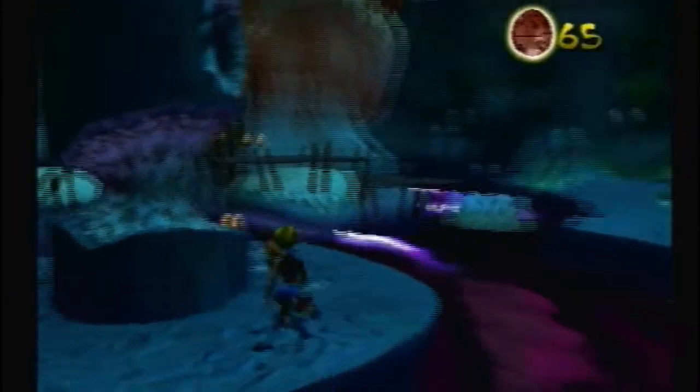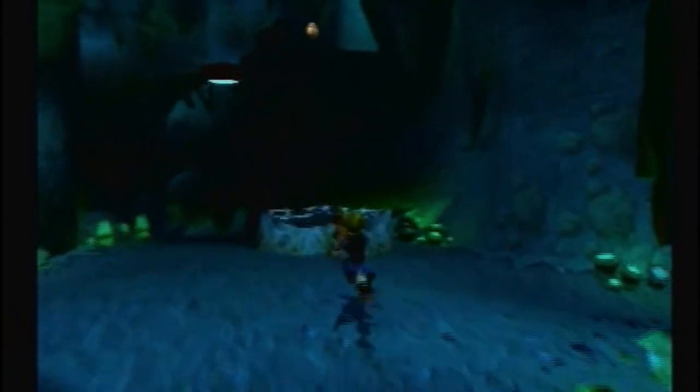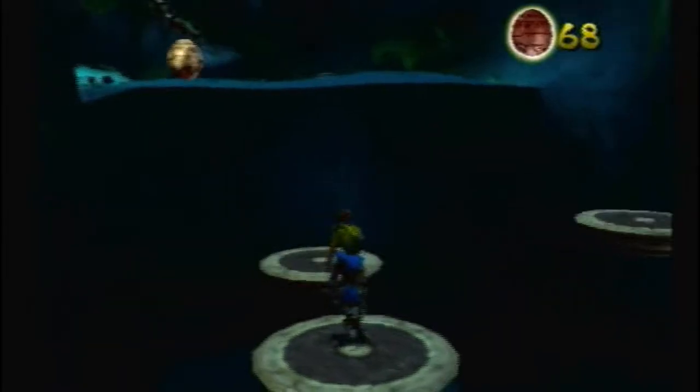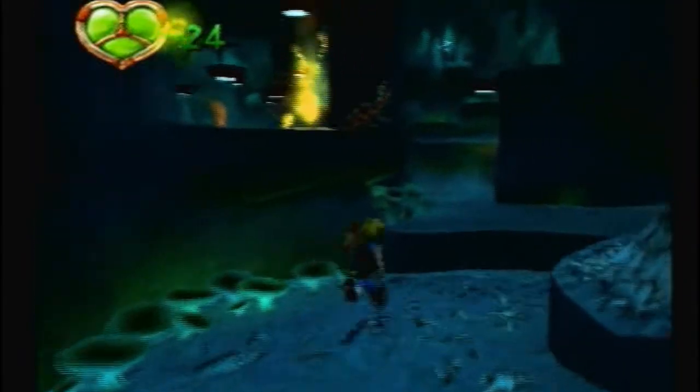These are the support beams that lurkers are chewing on. As you can see they've gone a long ways through, so we should probably stop them soon. Obviously it's a game so they'll actually burst through them eventually. Look, another lurker chewing on the support beam — as soon as you go near it he runs away, even though he's much larger than us and could probably eat us in one bite.